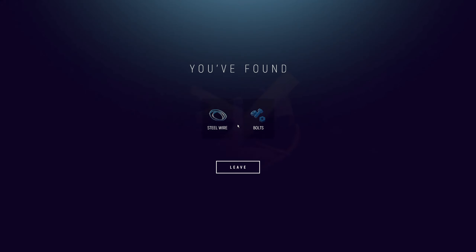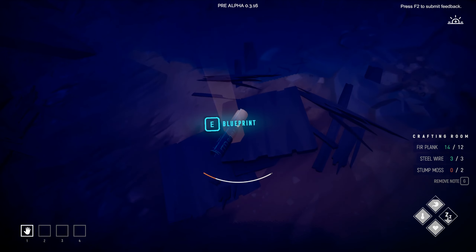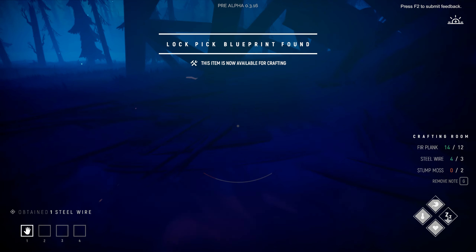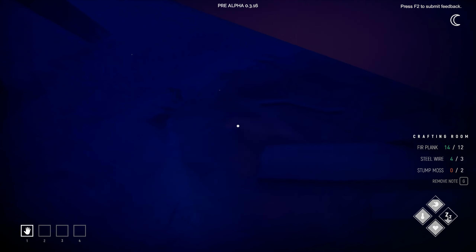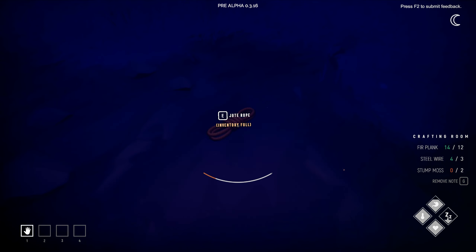Let's see what's in here — a blueprint! Lockpick blueprint, nice. Control is crouch, but I still can't grab everything.